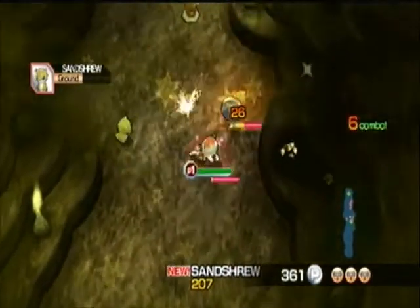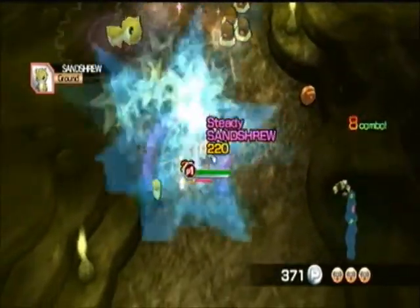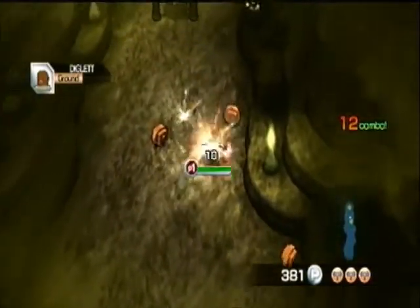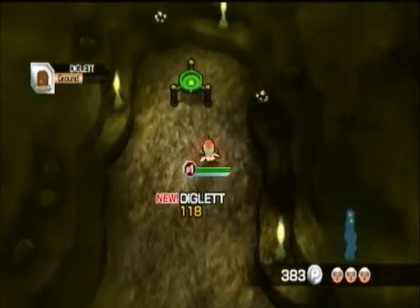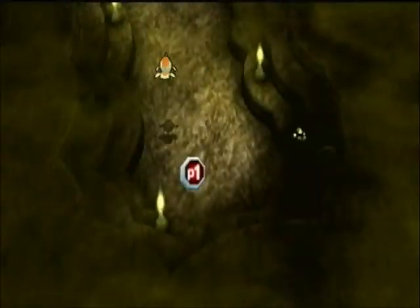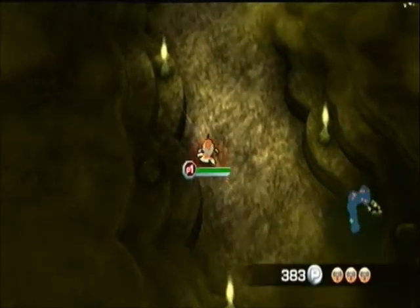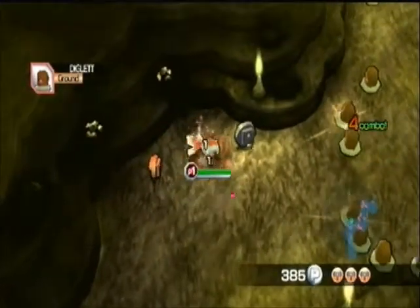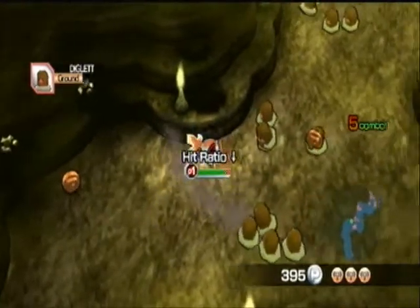Yeah, horn attack. That guy's pretty high level — I think that's the minimum we need. Also pretty high level. Some Diglett's here, I like Diglett. That guy's low level. Yeah, horn attack is just a physical attack. I don't think we can use many physical attacks like this.